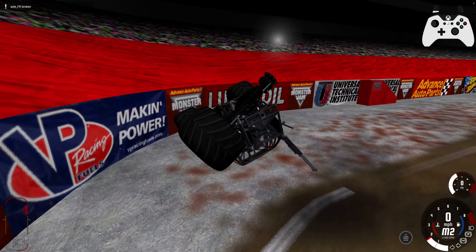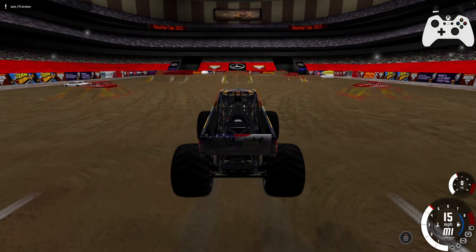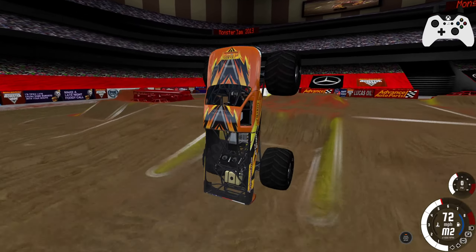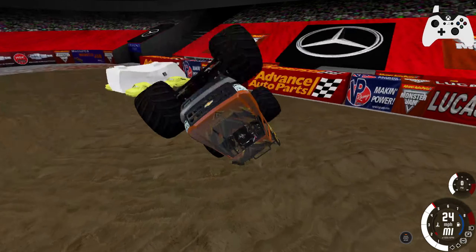Now, even though the tires are as stable as they've ever been — and that inherently makes the axle stronger because there's less instabilities — wheels can still break off.